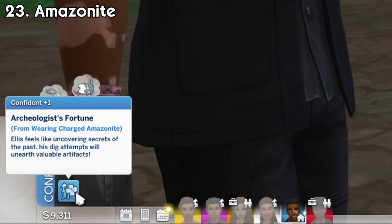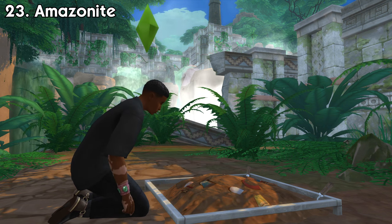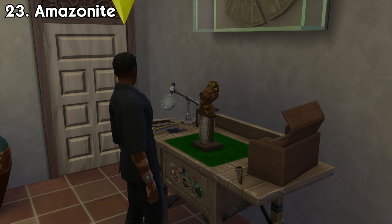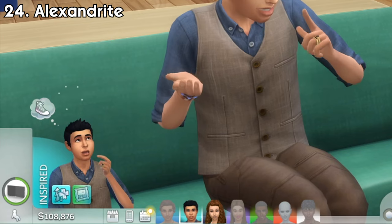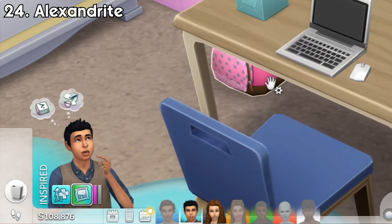Amazonite, a crystal from the Jungle Adventure game pack, will make sims who are taking a vacation in Selvadorada excavate and unearth rarer and more valuable artifacts from archaeological dig sites. Alexandrite, another crystal from Jungle Adventure, will make your sims' wants — you know, these things — refresh much more often.